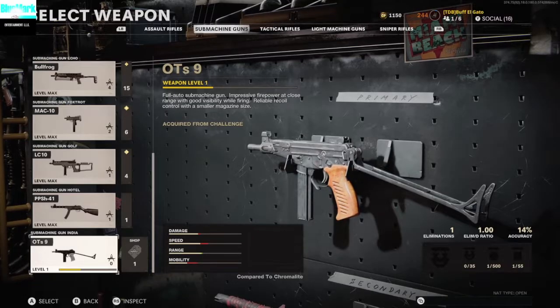As you can see, I just unlocked the gun — the OTS-9 submachine gun. I have a little bit of XP on it because of my past Warzone Battle Royale games where I've picked it up off the ground. So it does track your XP. If you pick this gun up and you've used it — maybe even if you bought it in the store — if you bought it in the store and you use it a lot, and then down the road you unlock the gun, the XP probably comes over. I know it does from Plunder and Warzone. If you get this from a ground drop and you use the gun, the XP comes over.